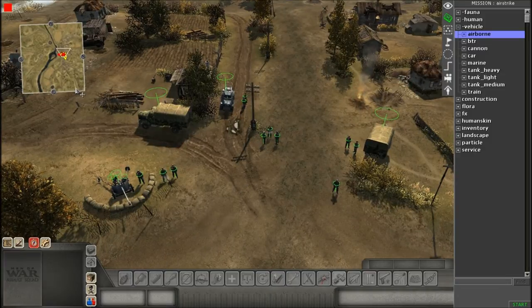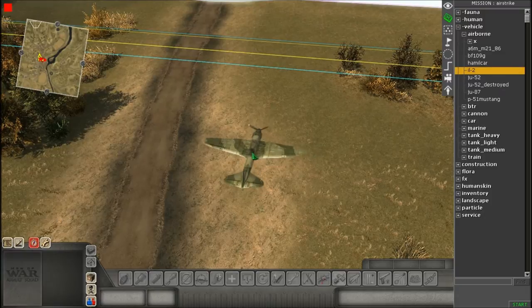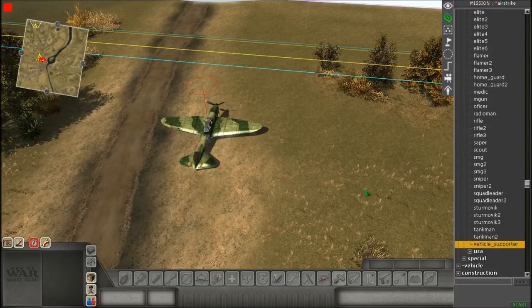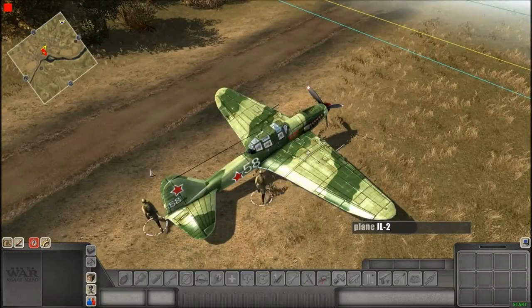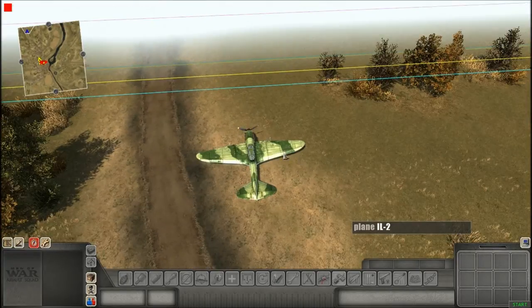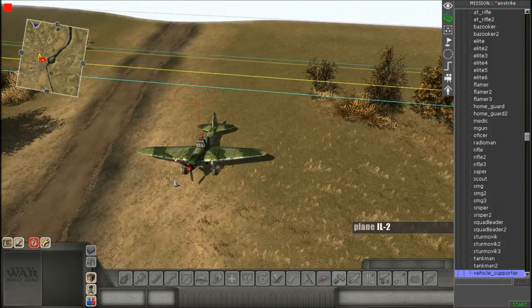Over here sounds pretty good. We're going to spawn our aircraft and spawn our men so we can put them inside. One thing to note: the IL-2 Sturmovik I'm using right now needs two people. The anti-aircraft gunner does absolutely nothing if you just put one guy in as the pilot — for some odd reason it doesn't work correctly, you need both people.